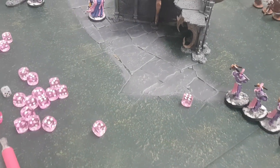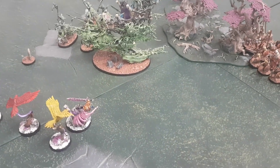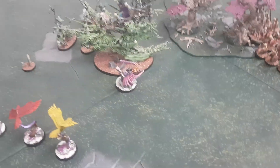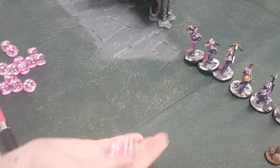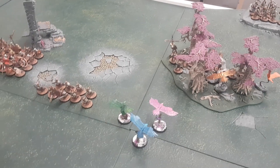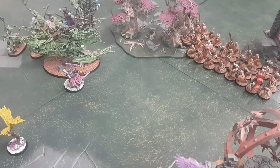The Celestant charges in — rolling eight. The Prime needs a nine but rolls seven, so not quite making it. That was thirteen Zombies killed. Lucy's going to use the Quicksilver Potion so she attacks twice in combat. She's going with Celestant first: five attacks with his sword for the charge.